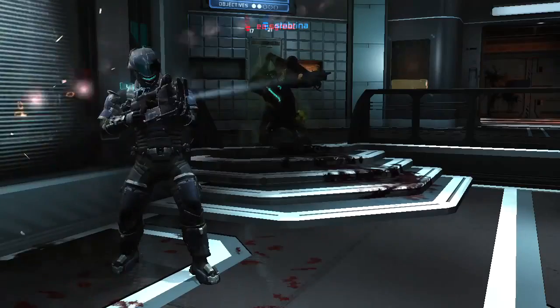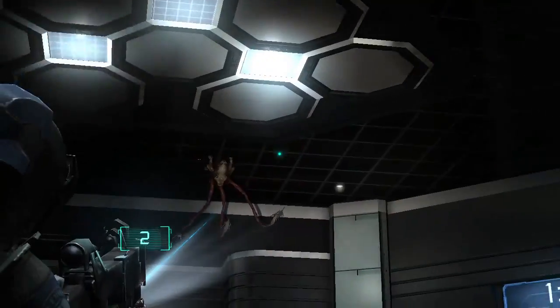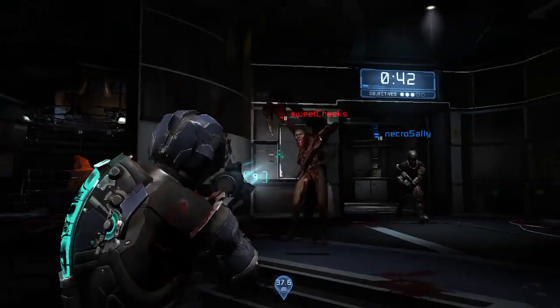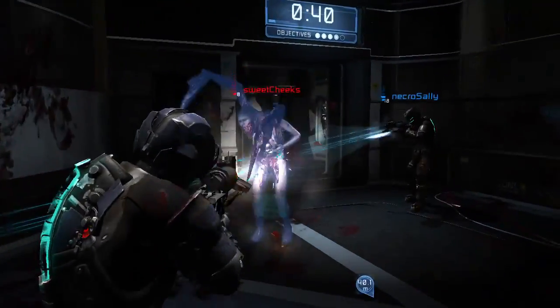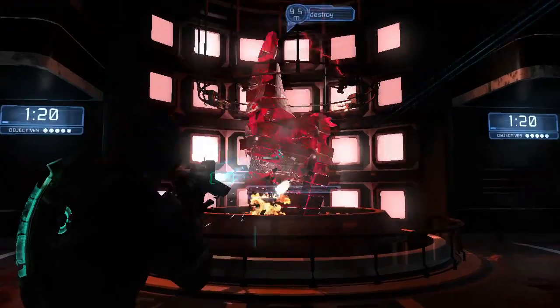Now we're in the marker labs and the Sprawl Security Team has to destroy the marker experiments. Use the Team Neal to stay alive and fight the outbreak.